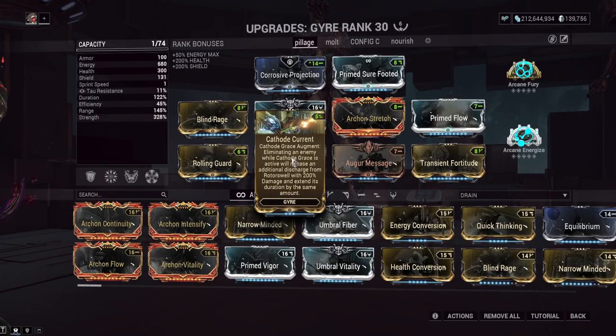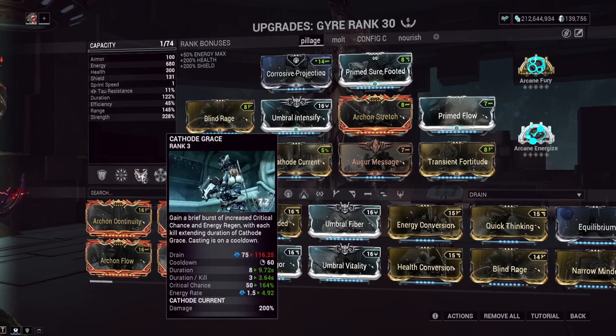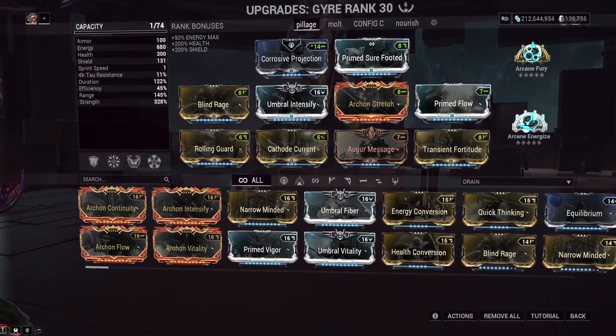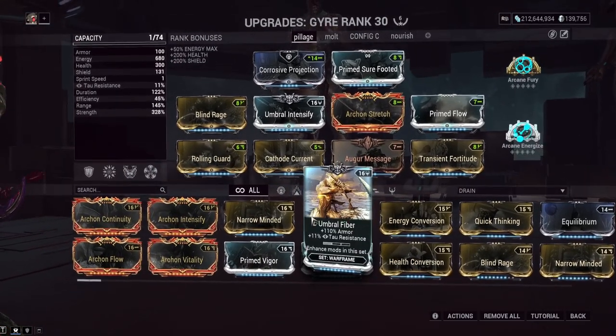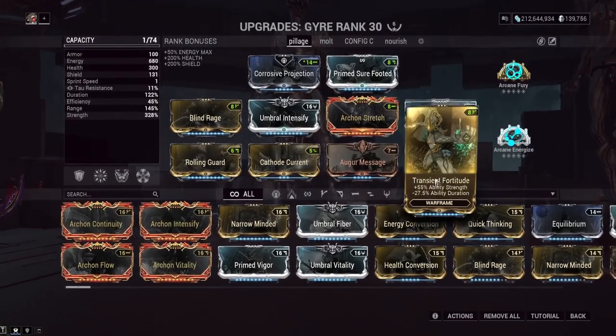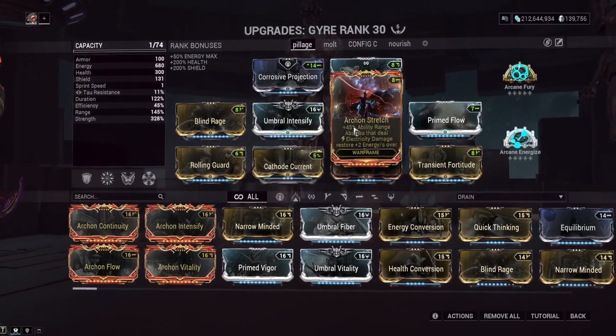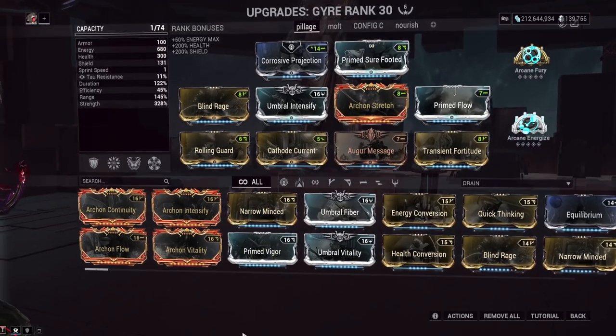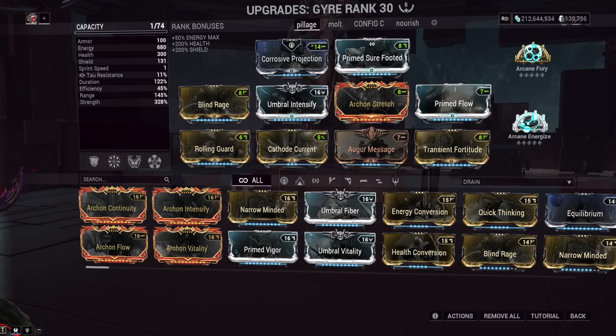This lets you alleviate some of the really bad energy issues of Gyre. However, she still needs to be killing enemies constantly to feel reasonable at all. So we're doing Rolling Guard, Pillage, and Archon Stretch. Archon Stretch will give you increased energy regen for two seconds whenever an enemy is shocked by an electric proc from an ability. If you have room on the build, might as well run it because she is constantly dealing electric damage. Let's get some Steel Path Fissure gameplay on screen and talk about how this is in mission.